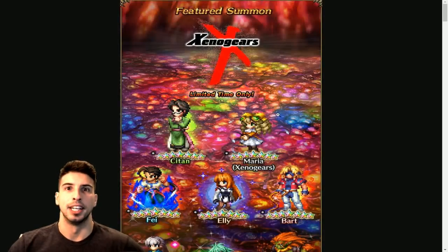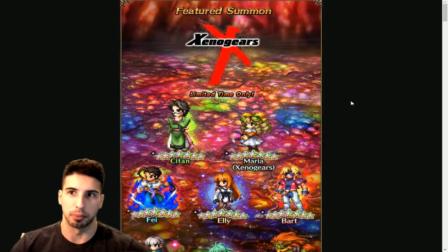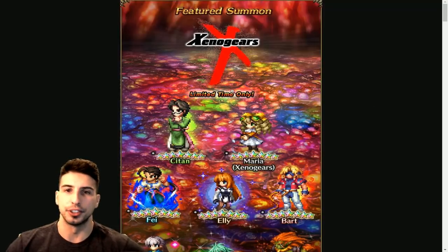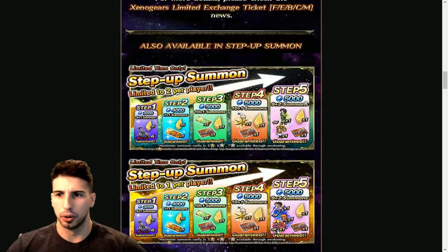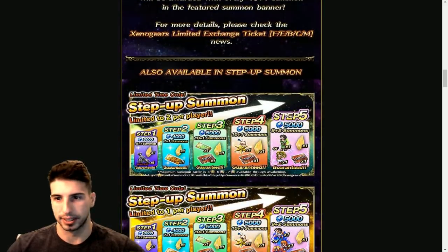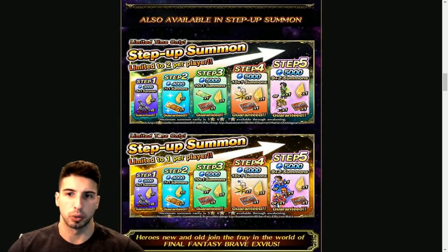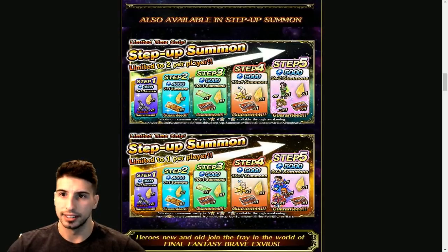Next, we're getting Xenogears Part 2. It took so long to get Part 1 and now we have Part 2 right away. The new featured units are going to be Sitan and Maria Xenogears — not to be mistaken with the regular Maria. The step-up banner: step one is 3,000 lapis, a 5+1 pull with five King Metal Miniatures maxed out plus a guaranteed gold. Step two is 4,000 lapis with a 7+1 pull and a rare 7-star ticket guaranteed. Step three is a 10+1 with a 4-star guaranteed ticket and a gold crystal guaranteed.